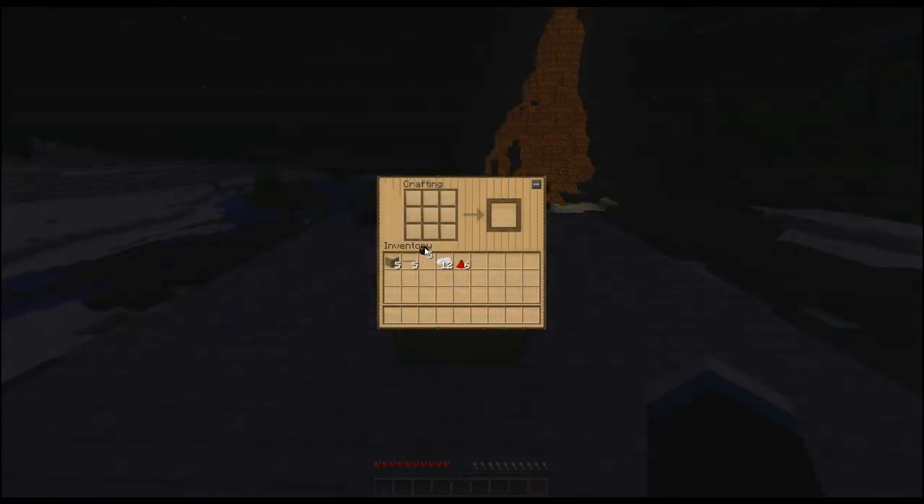Next, we're going to make a bat box, which is the lowest level storage unit in IC2. Get five rubber and copper and make five more insulated cables, adding 12 iron and two redstone to make three more RE batteries. To pick up machines in IC2, you need an item called a bronze wrench, but more on that in episode 2. To make the bat box, you should have three RE batteries, one insulated copper cable, and five wooden planks — doesn't matter what type. Go ahead and copy what I've done and you will have made a bat box.